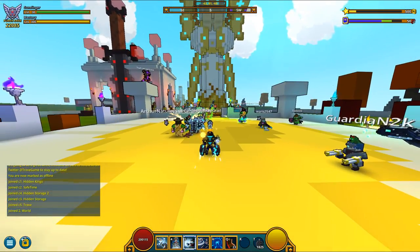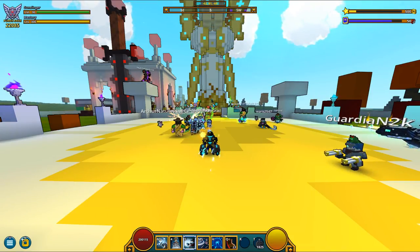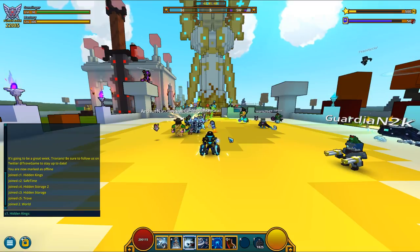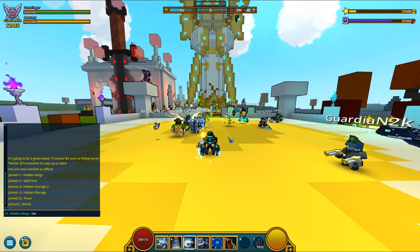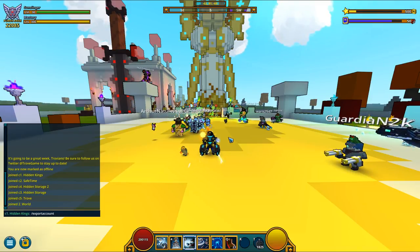So we're on my main account. You can see this is my 22k gunslinger. Now, once you're on live, all you have to do is in the chat box, you press enter, you type slash export account — one word — slash export account.